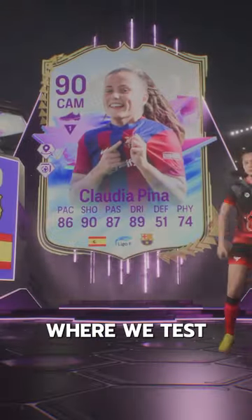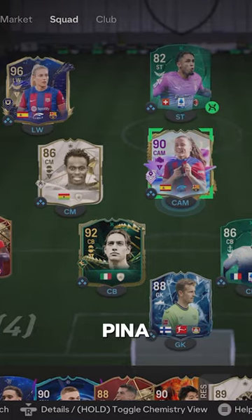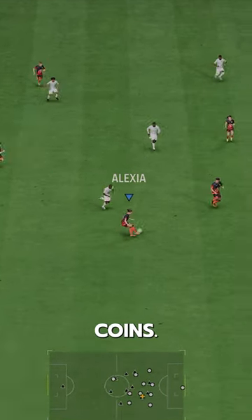Welcome to Baller or Bust, where we test FIFA cards so you don't have to. We've got Future Stars Pina. We acquired her via SBC for 200,000 coins.